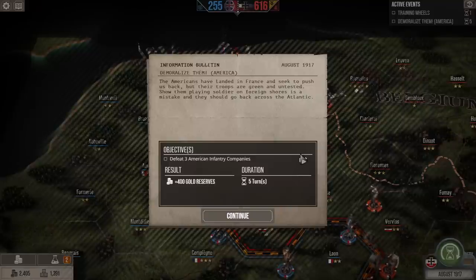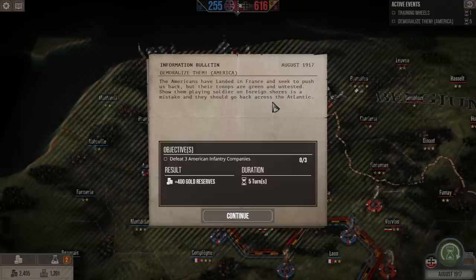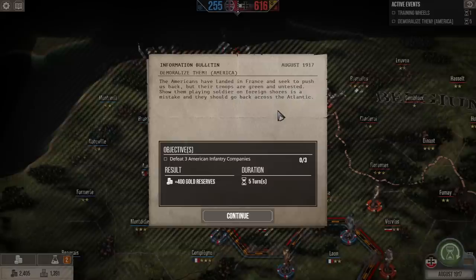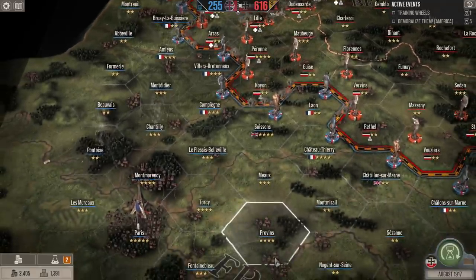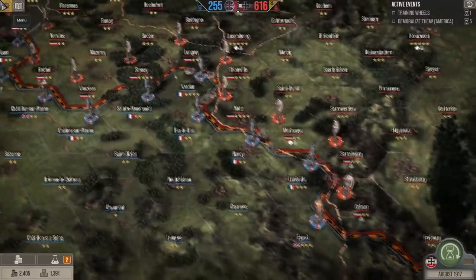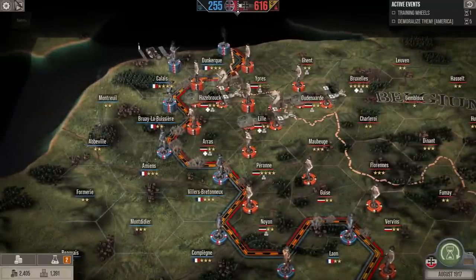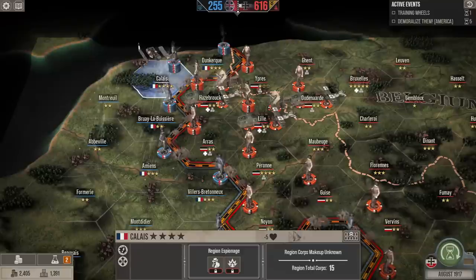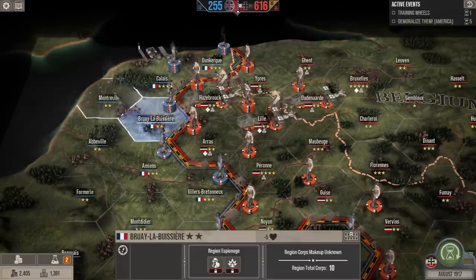The Americans have landed in France and seek to push us back, but their troops are green and untested. If we defeat three American companies we get 400 gold. They're probably in Paris — I think the Americans show up in small numbers until 1918, which was historically true. They could make up elements at Calais and Dunkirk — there's a disunity of command there which means the allies are mixing their forces.